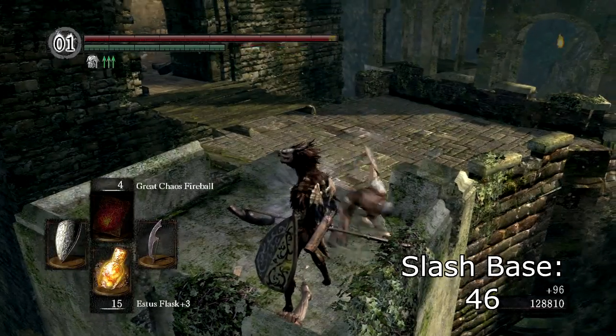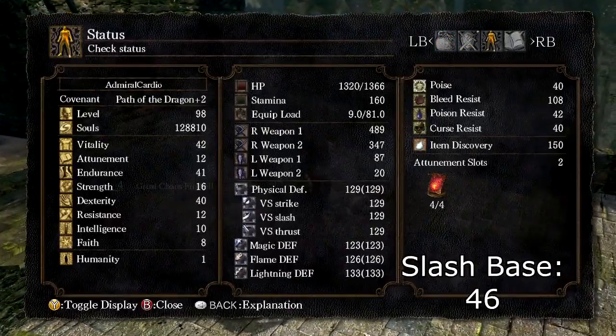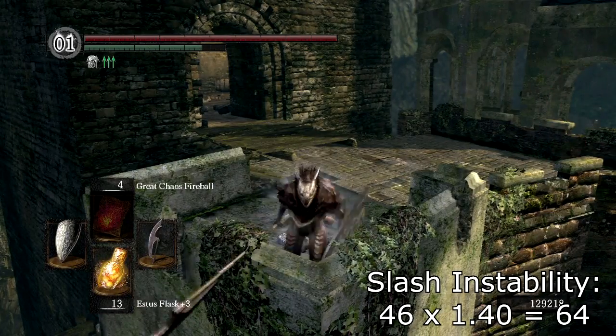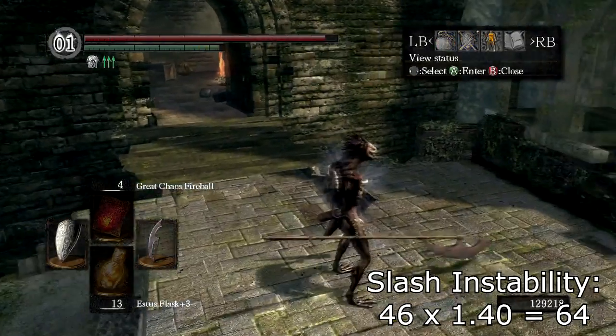At the beginning, I also made the claim that instability damage works with more than just thrust attacks. Here we see an enraged hollow hitting me for 46 damage, and the same hollow hitting me with a slashing attack while I'm sprinting for 64 damage, which is the instability damage boost of 40%.